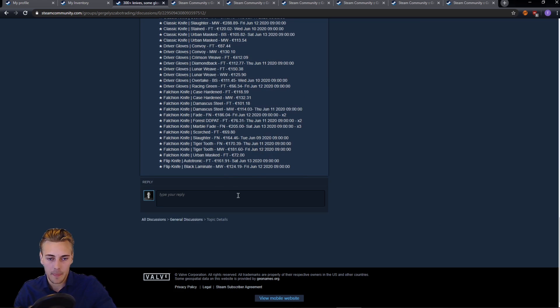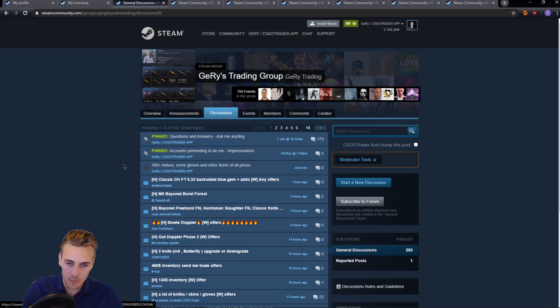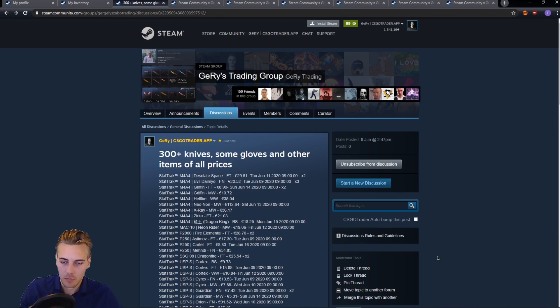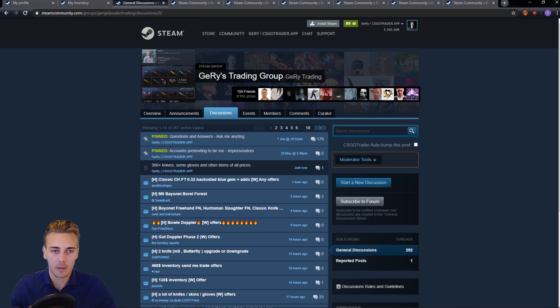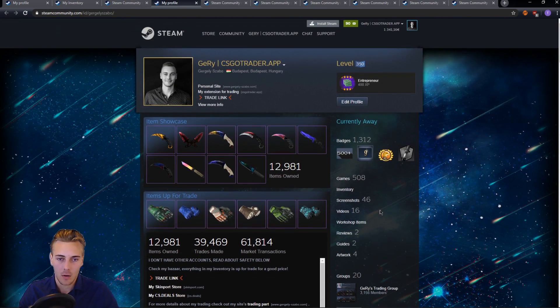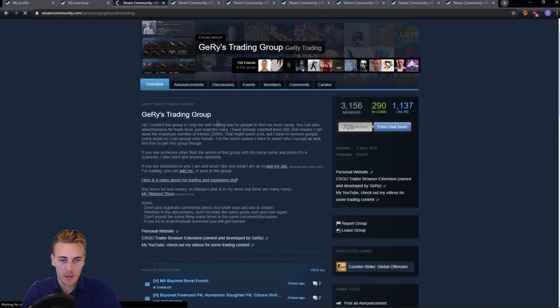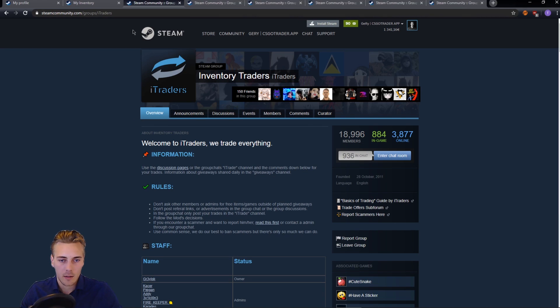It's going to comment 'bump,' and if there are similar bump comments from before, it's going to delete those. So it should put your post always up to the top — that's how the feature works. I originally created my trading group so people can contact me through different ways than by adding me on Steam, because I have a limited friend slot of 2,000 and I'm always very close to that. You can post your trades in the discussions.